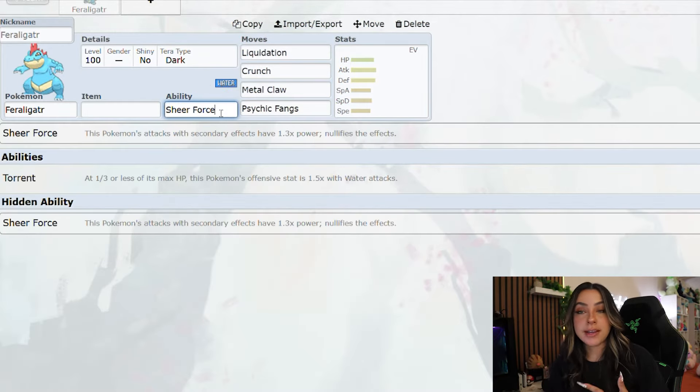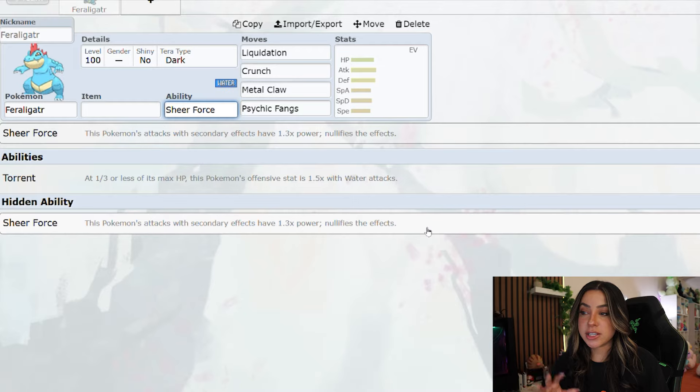As for its ability, it will most likely have its hidden ability like all the other seven stars, which is Sheer Force — meaning that this Pokémon's attacks with secondary effects have a 1.3 times power boost and it nullifies those secondary effects.